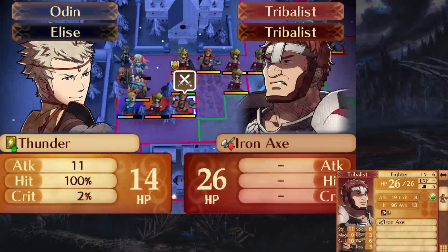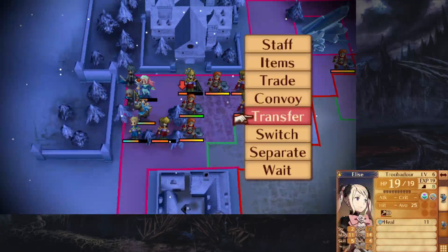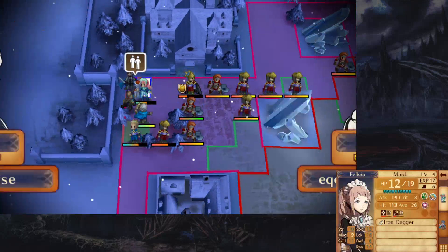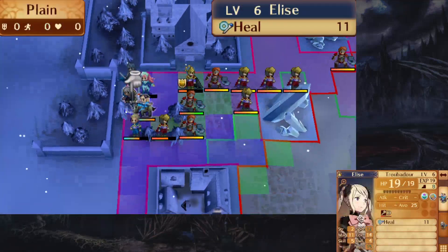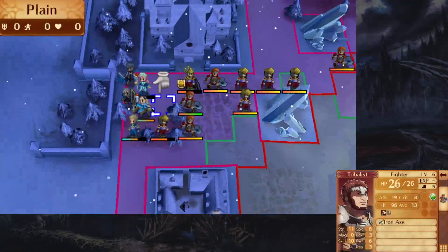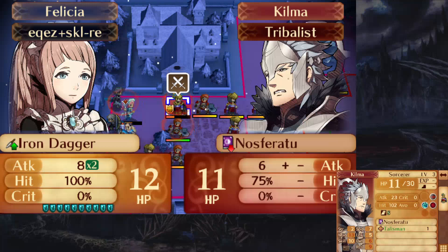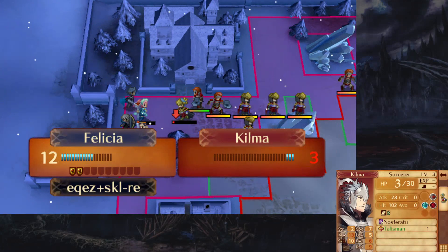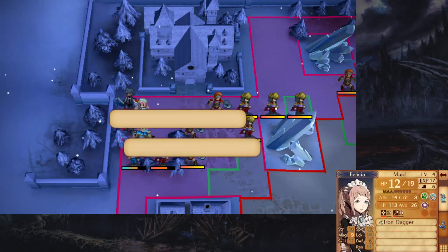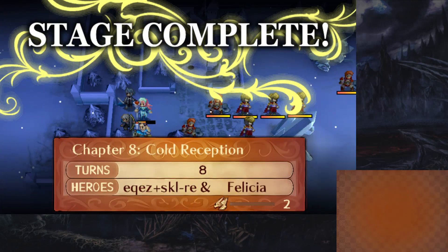I can decide to give Odin some extra experience by tripping and then switching to attacking, transferring over to Odin to attack this mage — but this is the minimum, and I want to show you the minimum amount to clear this map. Now Felicia has dual guard to get this one. Thank you for watching — this was Chapter 8 for babies.